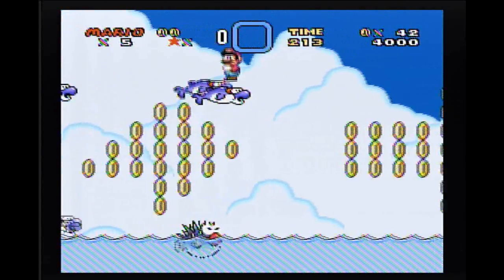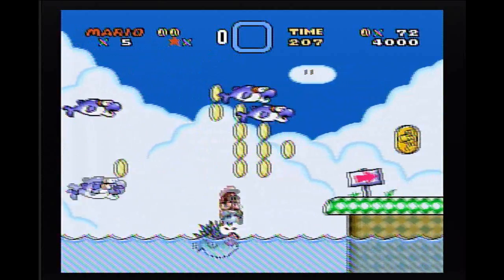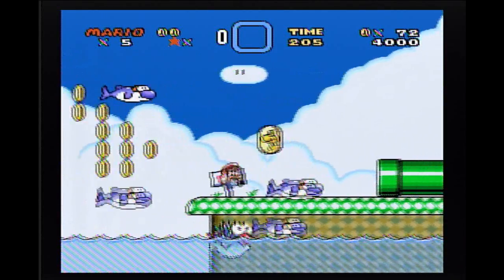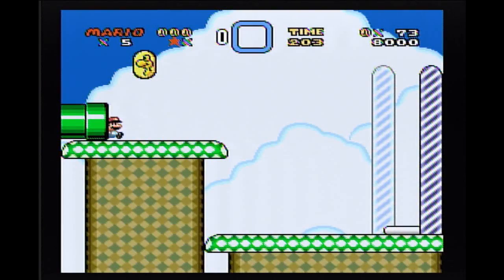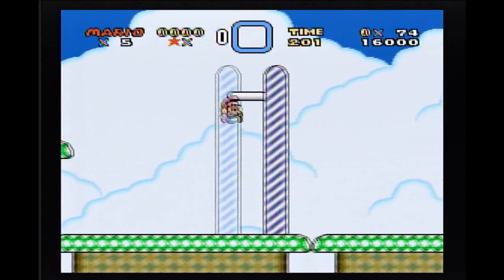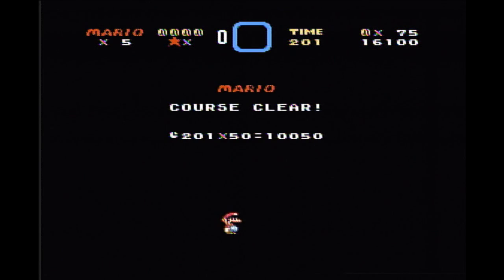And then that's pretty much the rest of the level, I believe. Giant coin arrows! Dammit! Anyway, that should be that. Missed a dragon coin somewhere and I missed the tape! Anyway, that was Vanilla Secret 2, everyone!